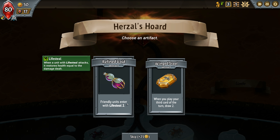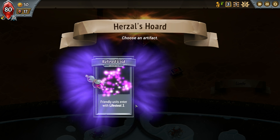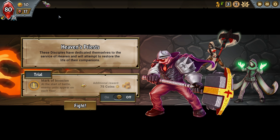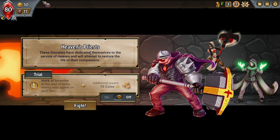Friendly units enter with lifesteal of 2. Very nice. You play the third card of your hand, draw 2. Take lifesteal, thanks. Restores health equal to the damage dealt. And if we enter with lifesteal 2, does that mean we're healing? Well, we'll have to see.